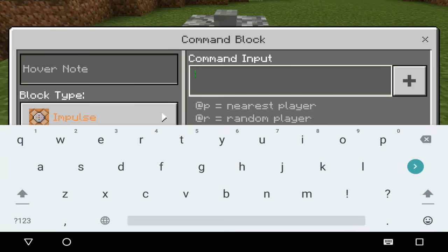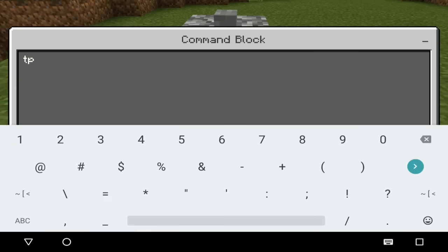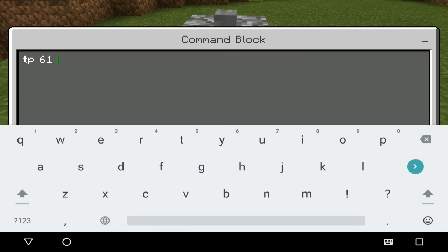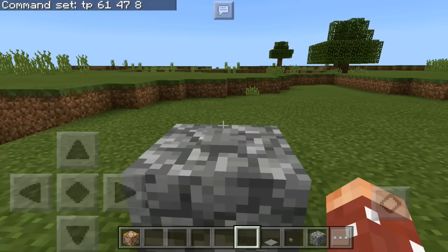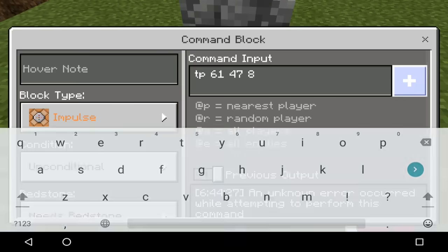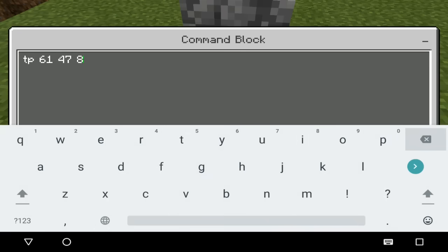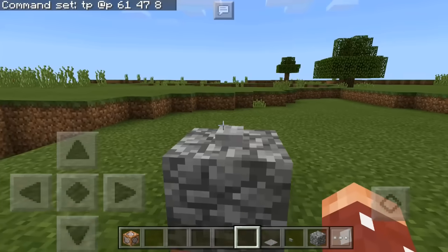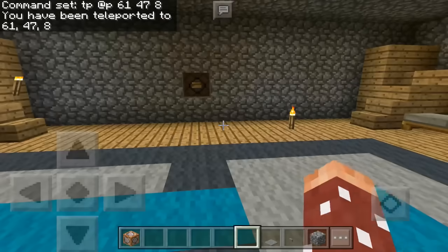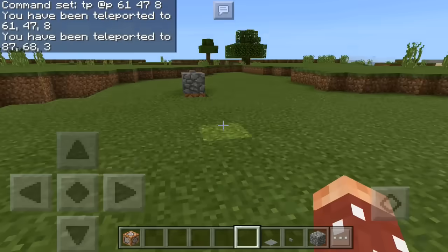The first way is to use a simple command: `/tp` and then the coordinates of where the building is. The underground building I'm using is at 61 47 8. You need to do `/tp @p` and then your coordinates — I'm still a command block noob. You tap the command block and ta-da, welcome to the house! That's your very simple cobblestone block trick.